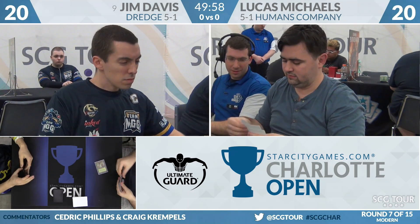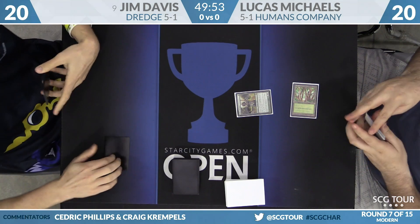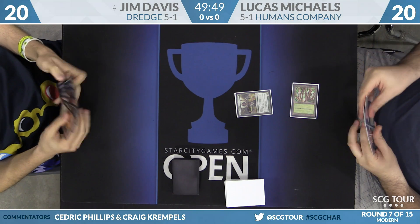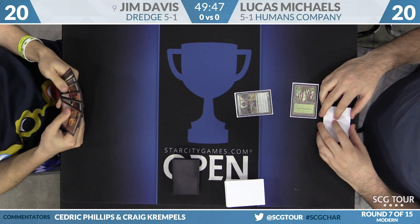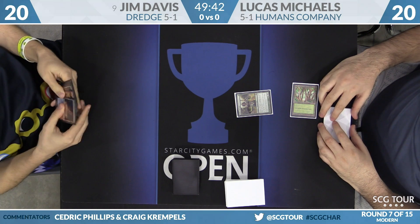This Humans Company deck has been making a little bit of a splash online recently. Just lots of synergies, lots of disruption. You get both values going on to really slow down the opponent. You get Sin Collector, and then some of the Anthem effects to pump all of your humans.